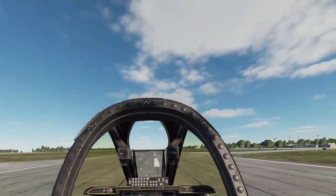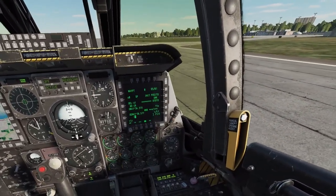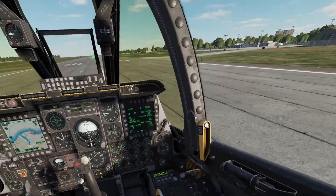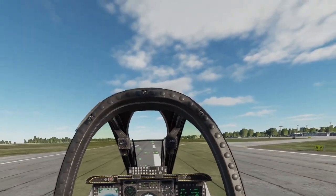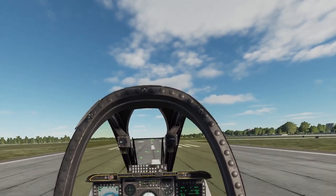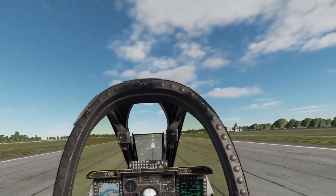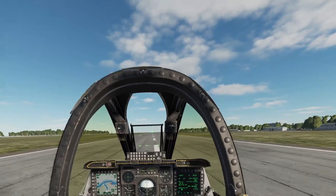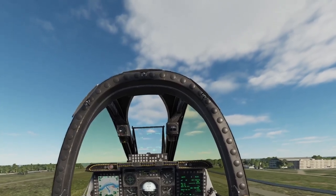Brakes on. Let's increase the throttle to 30% — have a look over here. Everything is looking good, no warnings on the warning light panel. Brakes are off, throttle to maximum. Nose wheel steering us off, and we're just encouraging the aircraft to stay on the centerline using the pedals. Looking at the airspeed — we're above 100 now. Quick check of the warning panel, all good. We're at 120, so pull back on the stick now and gently encourage her up. Trying our best not to strike the tail on the runway as we lift. We're up.